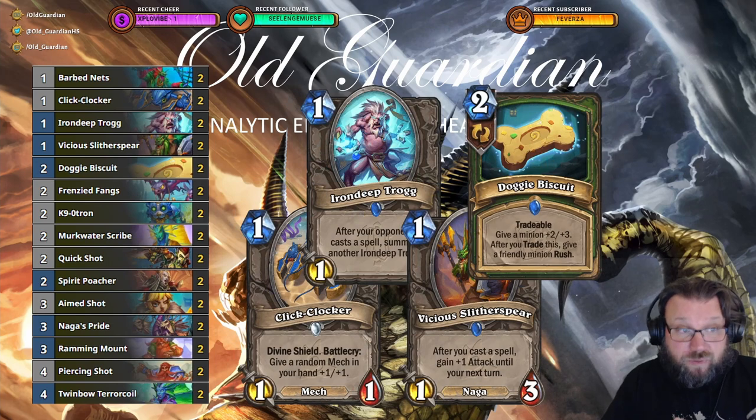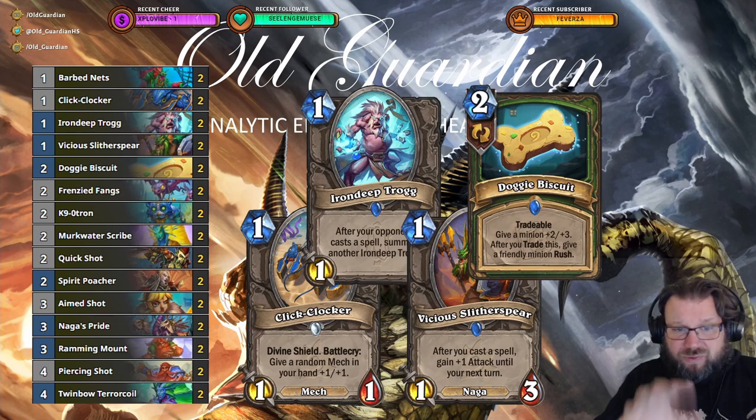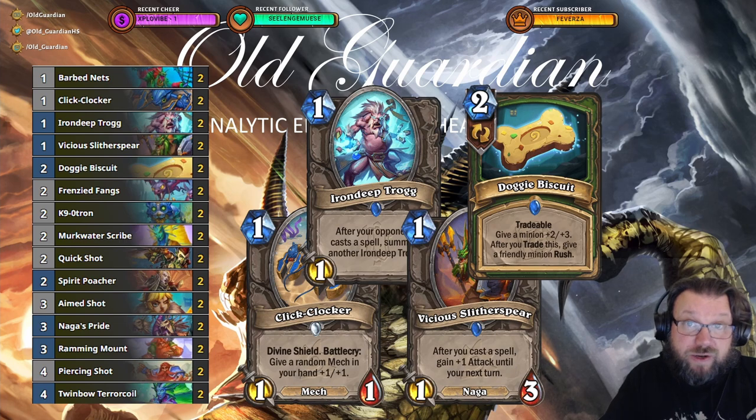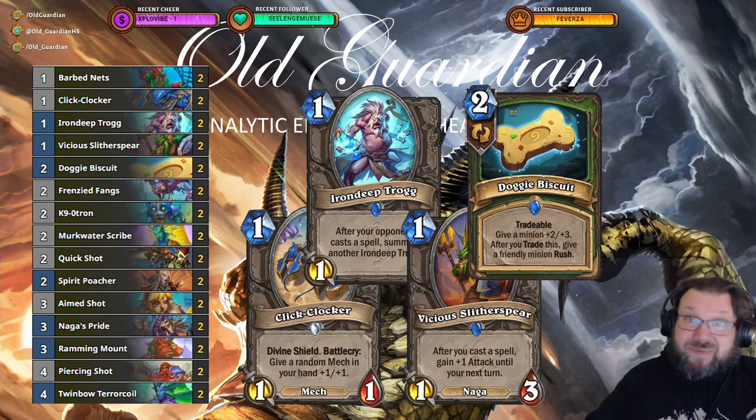As for mulligans with this deck, we're looking for your one-drops: your Clicklocker, your Indeepthrog, your Vicious Slitherspear, and your Doggy Biscuit. Typically a one-drop into Doggy Biscuit is the ideal opener. If you have Scribe and Naga's Pride both in hand, that's pretty interesting too. Sometimes Caninotron can be interesting to keep, but you really need to prioritize the one-drops first. I had a pretty decent run with this deck — I went 9 wins and 5 losses on NA — so it's definitely still a viable way to play Hearthstone. And this is what it looks like in action.